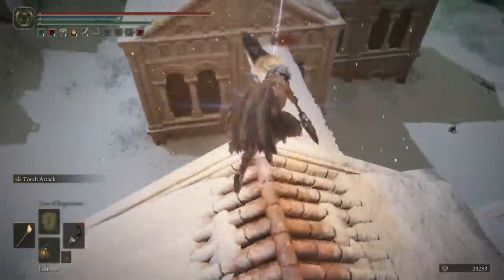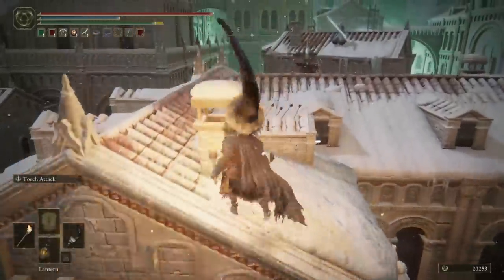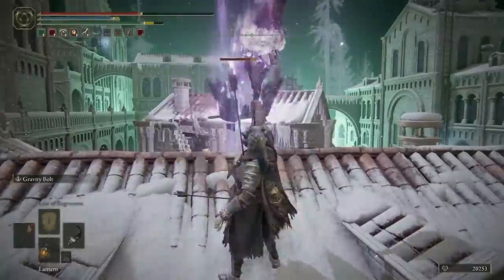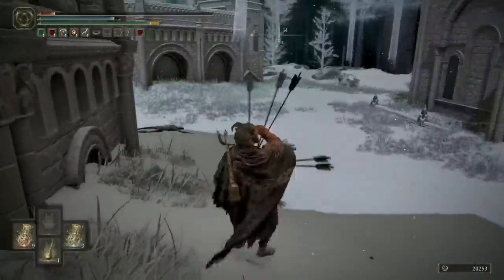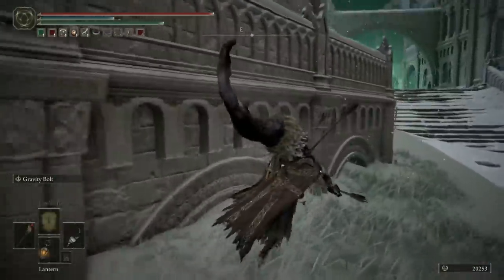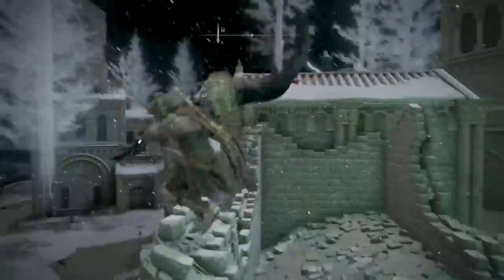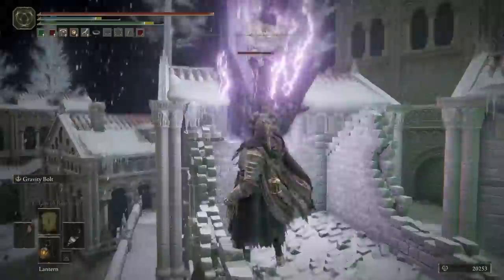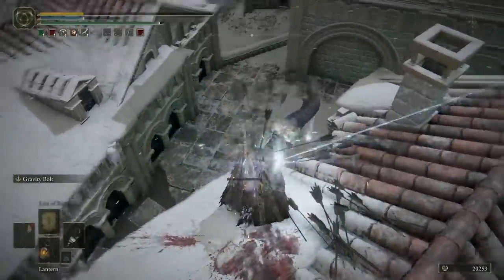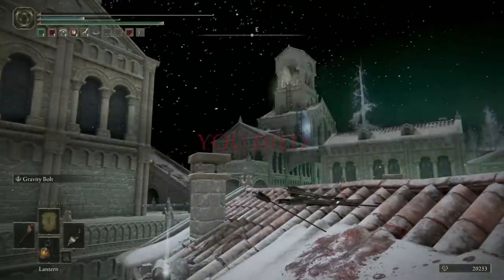I'm now going to start traversing these rooftops heading towards the next one, but these archers are so agonizingly strong. They shoot three arrows at once and there is practically no cooldown between their attacks. So I'm going to give up trying to go over this roof, jump down, hide, and heal up. Now I'm going to climb partway up the crumbling wall here and try and Gravity Bolt her to death from behind. Instead, I'm going to get shot in the back from behind by another archer about five miles away. Now that we're dead, we're going to respawn, jump back into the Everjail, and try that again.